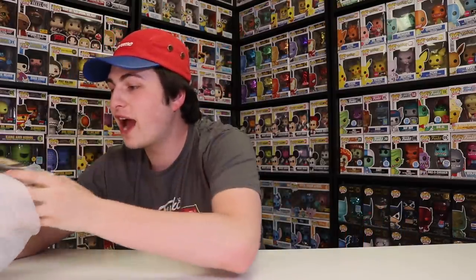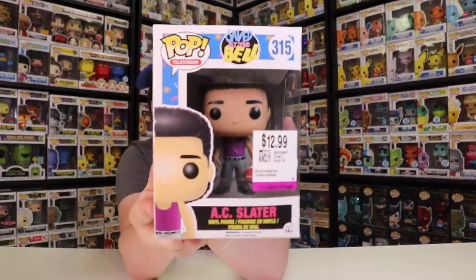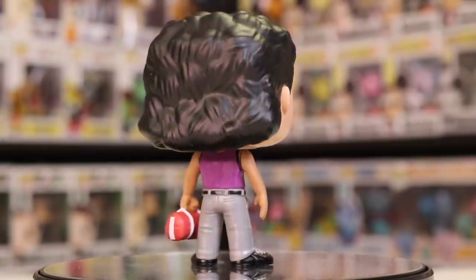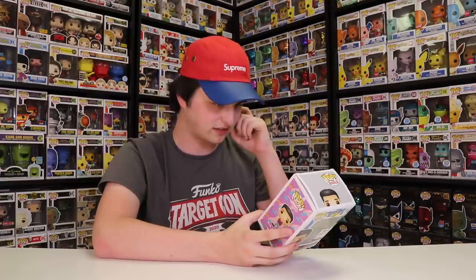Last but not least, we got this Funko Pop — the AC Slater. I was a little worried I wasn't going to be getting any Pops today, but then I found this. This is the Saved by the Bell Pop Television AC Slater, number 315. It came out in 2015 and it's worth about $24 on the Funko app in USD. I only paid about half of that in CAD, so maybe around $8 USD. Now I have two out of the set — Samuel Screech Powers and AC Slater. I'd like to get Zach Morris or Jesse Spano next. The box isn't the greatest, but for $12 when the figure's worth double, I'm totally okay with it.